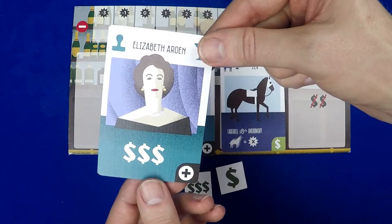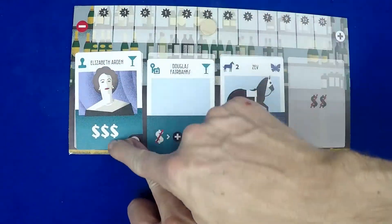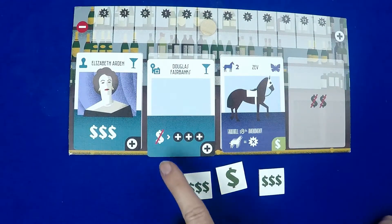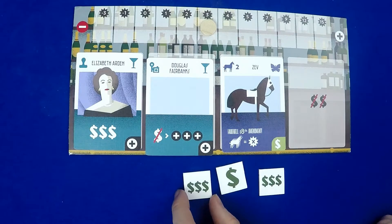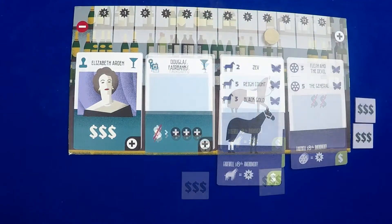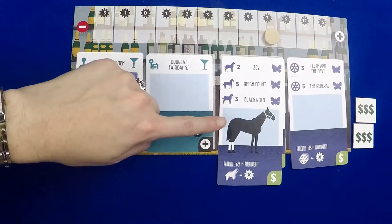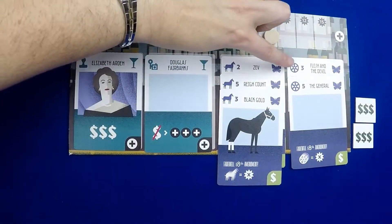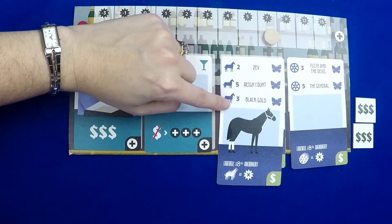You'll be getting cards from a lot of these locations and they go right into your speakeasy. These could have immediate benefits like Elizabeth Arden — she gives you $3 — or actions you can activate once per turn like Douglas Fairbanks, who can give you three reputation if you spend a dollar. Some of the cards also help you with endgame points. If you stack collection cards with the same icon and end with one of those icons on top, you can score some big points.